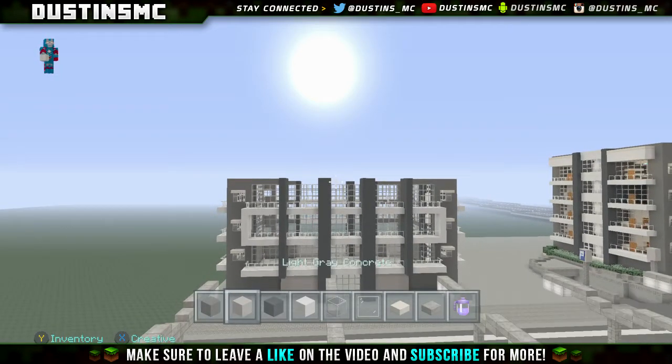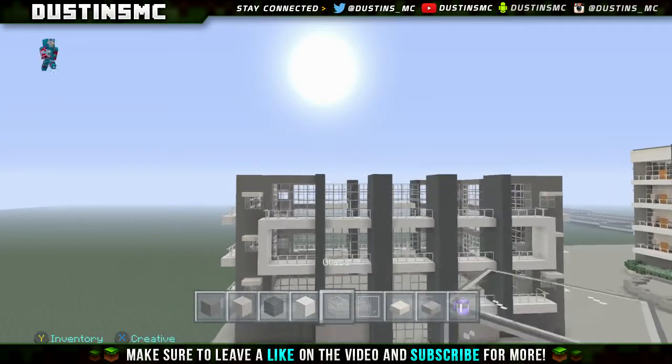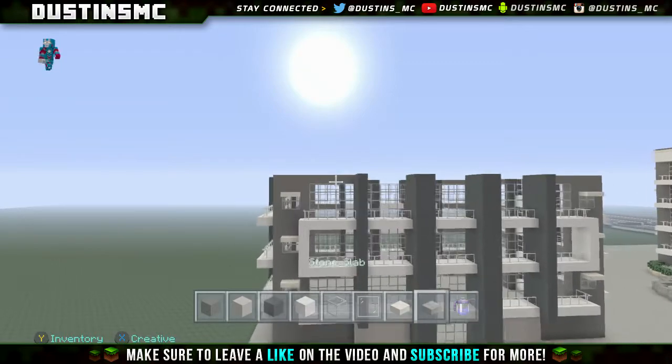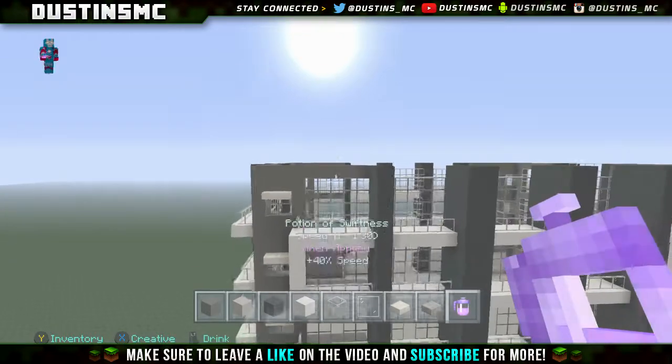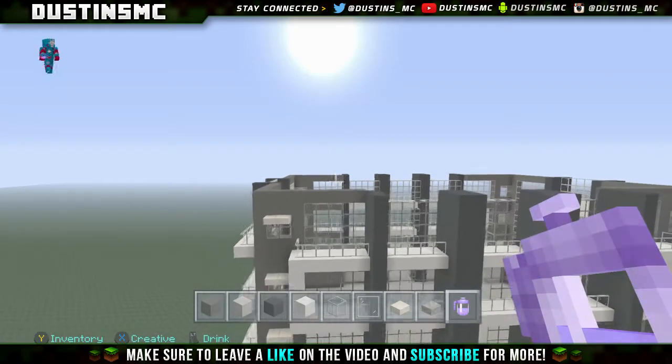First things first guys, we're gonna run through the materials. You want some gray concrete, some light gray concrete, some black concrete, white concrete, glass, glass pane, quartz slab, and you want to add a stone slab, plus have some swiftness on hand, just to make this process go a little bit faster.